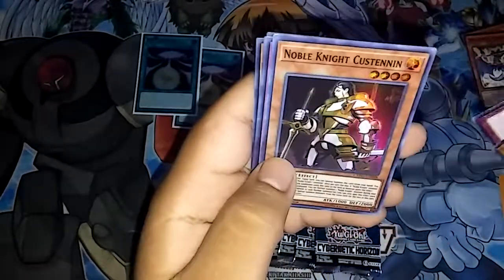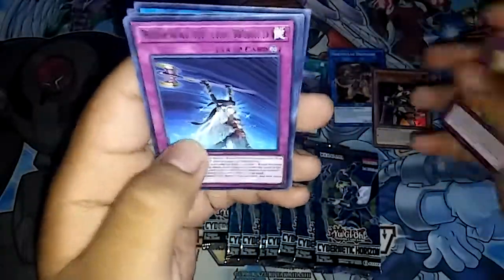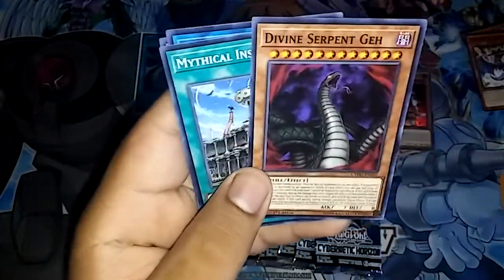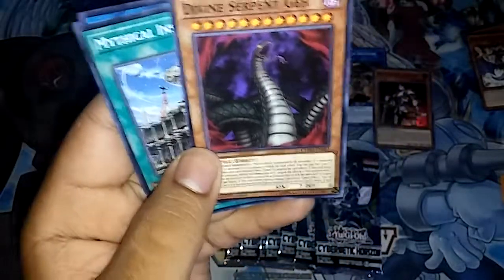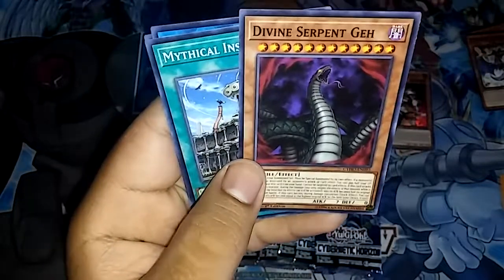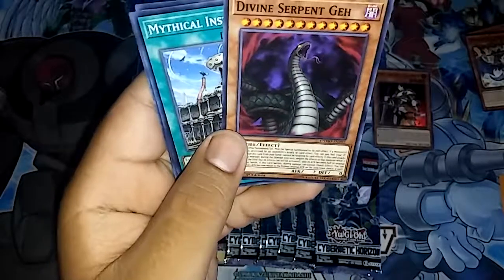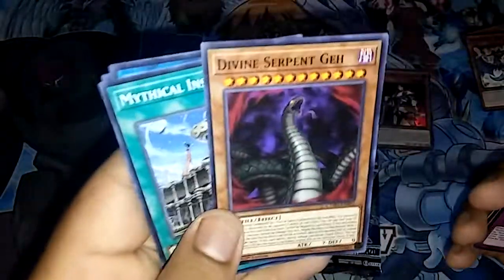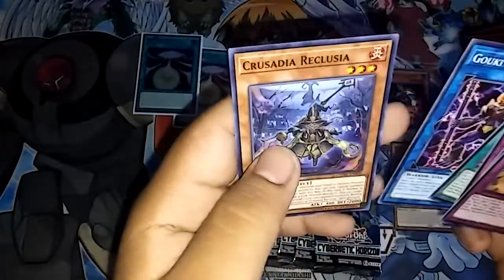We have Dealer's Choice, Noble Knight's Kustinian as a Super Rare, Renewal of the World, and Divine Serpent Geth. Actually — is this the serpent from season 4 or 5 of Yu-Gi-Oh where the main character faces the guy from the Doma arc? It looks like it. Hold on to this card. Then we have Mythical Institution, Gouki Hill Ogre, and Crusader Reclusion.